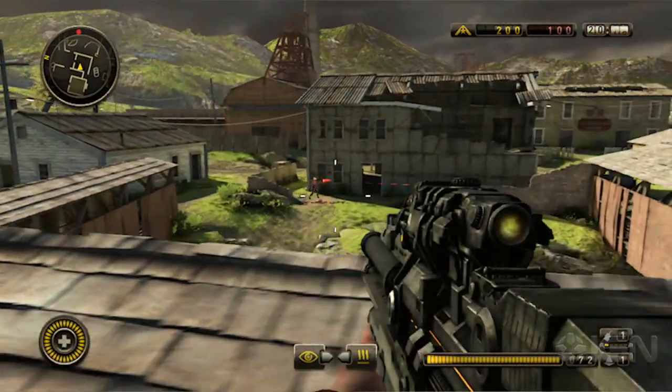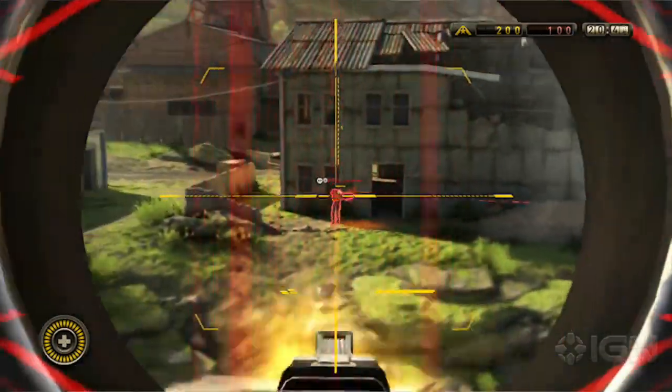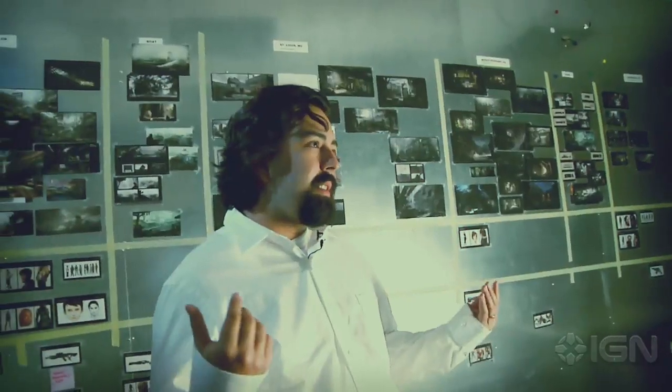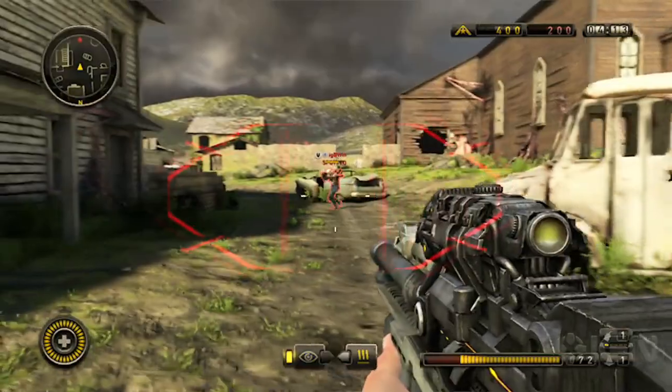I like to take control of the battlefield, so I got Spotter. I can call out enemies — it allows me to stand back a little bit and survey what's going on. I would say the best way to use this loadout is at a good medium range. That tends to be where the marksman's best.